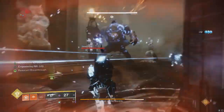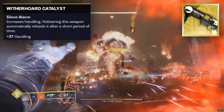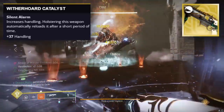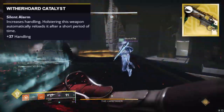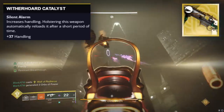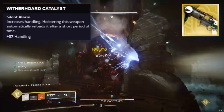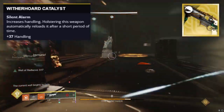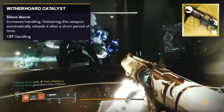Now we go to the kinetic slot, where we're talking about the Witherhoard — everybody's favorite grenade launcher, mine included. This gun literally does not go away; it's used everywhere. It's the easiest way to apply damage over time to any major or boss. But the Catalyst is what keeps this gun always in the damage meta. It gives it 37 handling, basically maxing it out, and then it gives it Auto-Loading Holster. The Catalyst is essentially telling you this is a swap weapon now — make sure you're always swapping to your Witherhoard. This was a seasonal weapon, a weapon you got on the season pass.